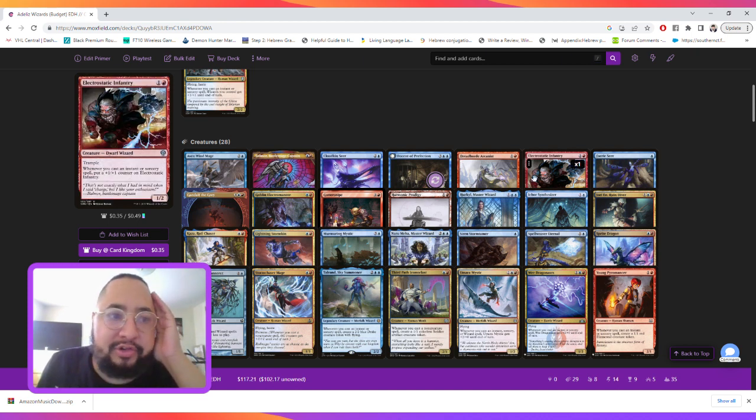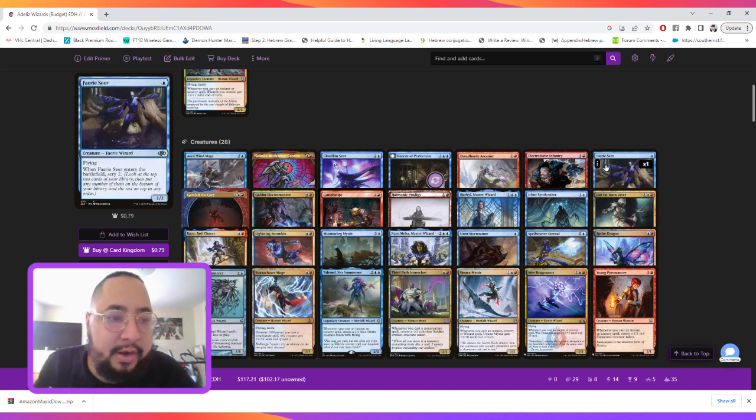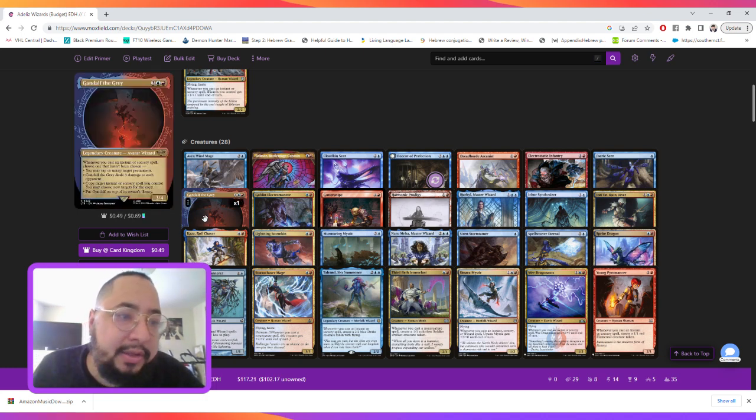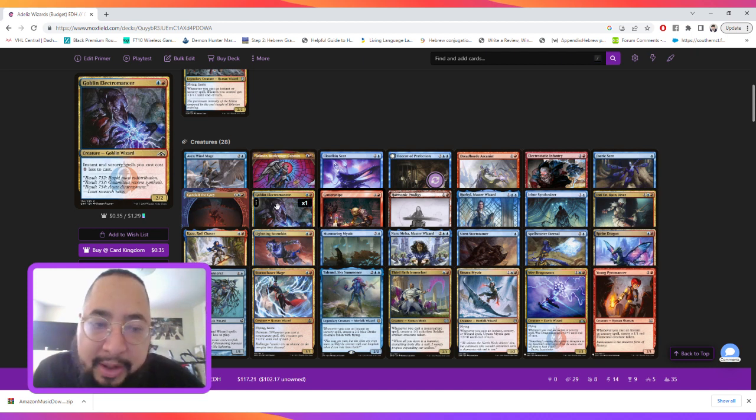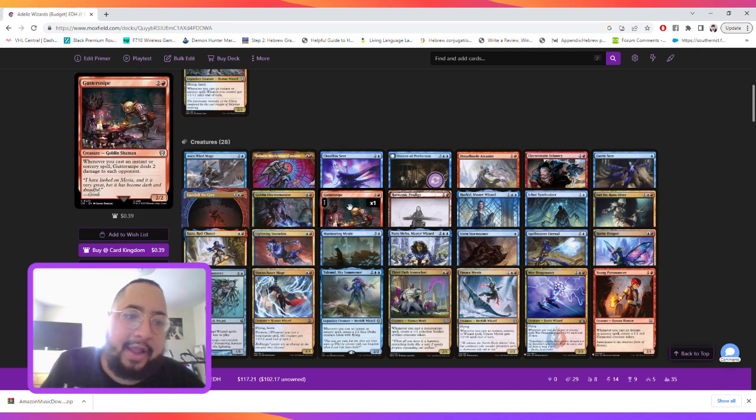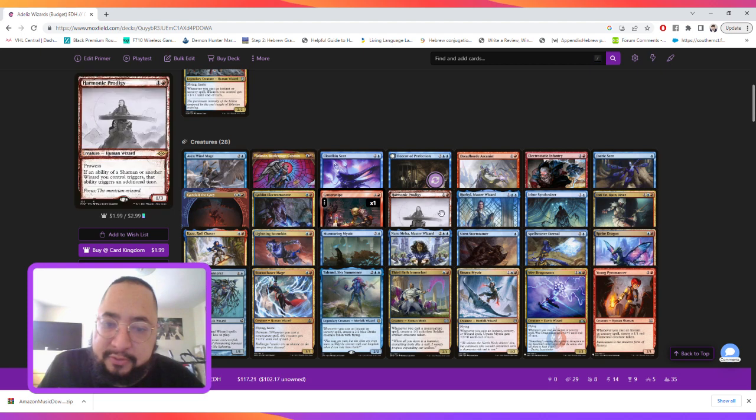Dreadhorde Arcanist is here to return instants or sorceries from our graveyard to our hand. Electrostatic Infantry is in to get a ton of plus one, plus one counters on it and give it trample — it's also a wizard. Fairy Seer is a one-mana one-one flyer that allows us to scry. Gandalf the Gray is good here because we can choose an ability that hasn't been chosen, and most of the time we'll use the last ability to put a card on top of our library to start the shenanigans over again. There's also a card here to make our sorceries cost one less, and Guttersnipe is in to ping our opponent for damage every time we cast an instant or sorcery.